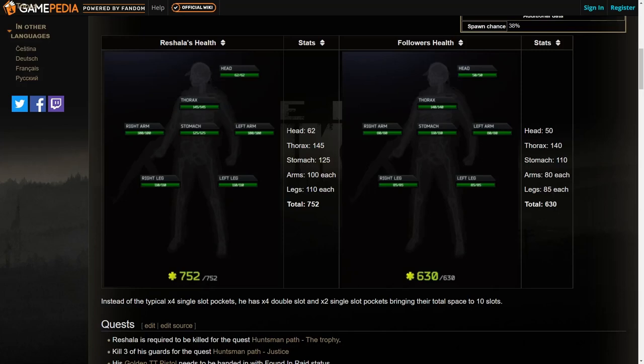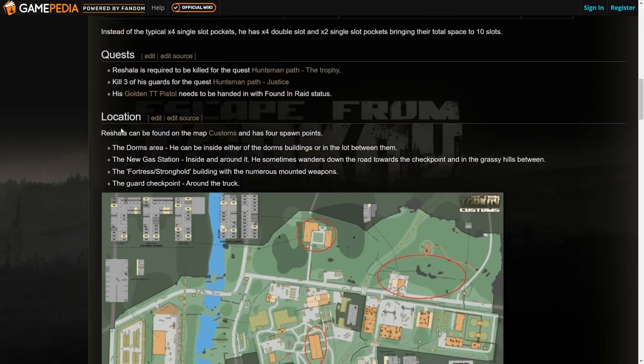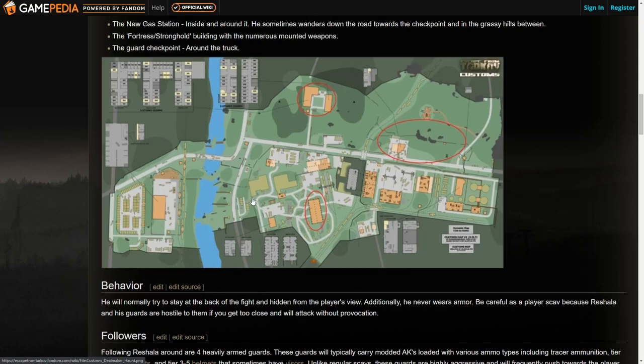Rashala is involved in quite a few quests — whether that's killing him or getting his golden TT — all taking place on Customs. He has four spawn points: one near the dorms area, one at the new gas station (the main one, not old gas), one at the fortress or stronghold building, and one at the guard checkpoint around the truck. I'd recommend learning these especially if you're trying to farm him and his guards.